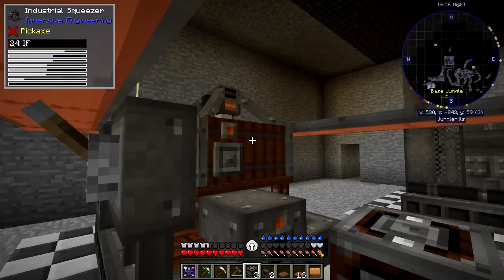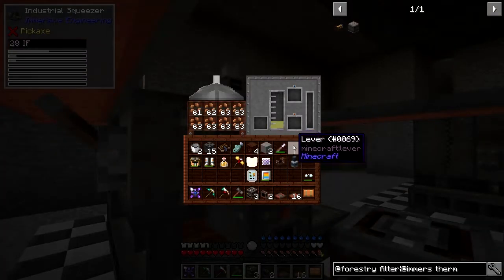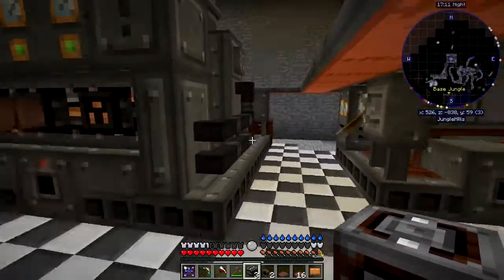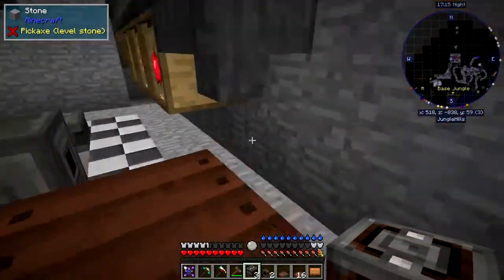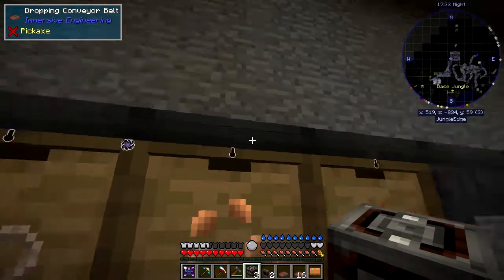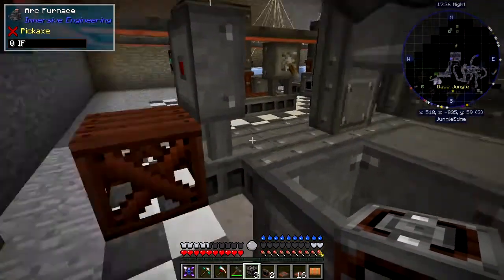I've got to find a way to get the items out of here. What I'm going to do for the time being is remove these two conveyor belts, let things flow across, and think of a way of getting them out. There is a way I can just drop them — I can put some hoppers up here and move them up. For the time being, I'm going to put them up like that, and then just put some more conveyor belts.